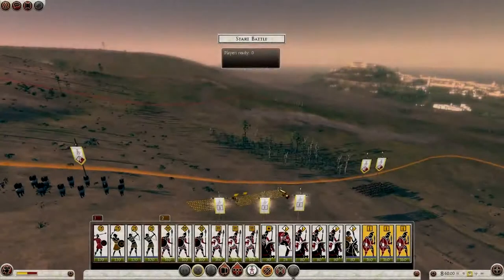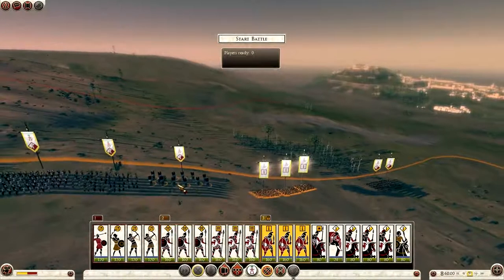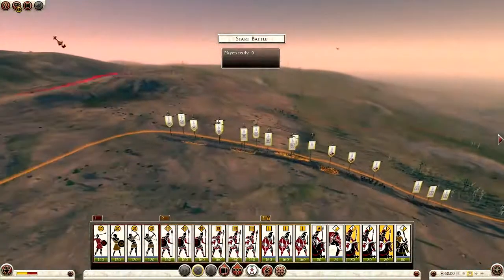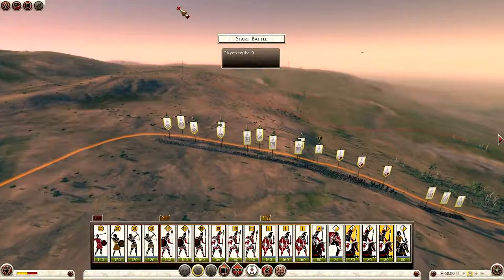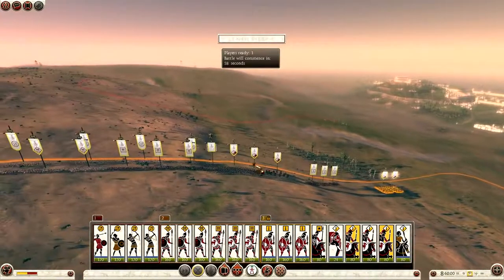Hello everybody, this is Dragonheart and welcome to my YouTube channel. Today we have another online battle for Total War Rome 2. My opponent today is Werses. I fought him in the last online battle where we both played as Rome and he defeated me. We fight again this battle — he is Sparta and I am Carthage.